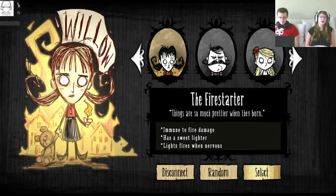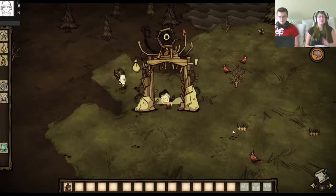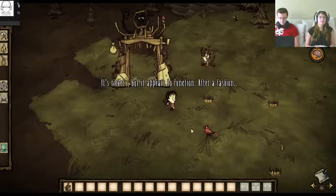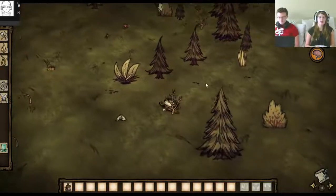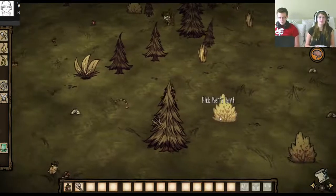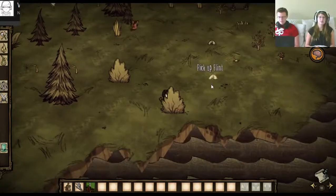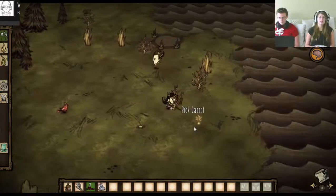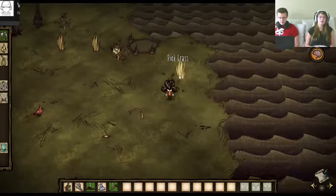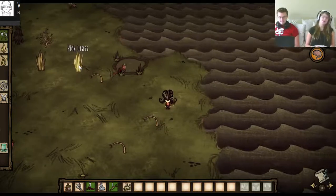I'm the main character again, also because she's immune to fire damage. I'm not sure which way we should go to start. I'll have the saplings in the straw again, I'll grab whatever I want. I'll have the flint again — I need flint to make an axe. Fine, we won't prioritize our inventories then.